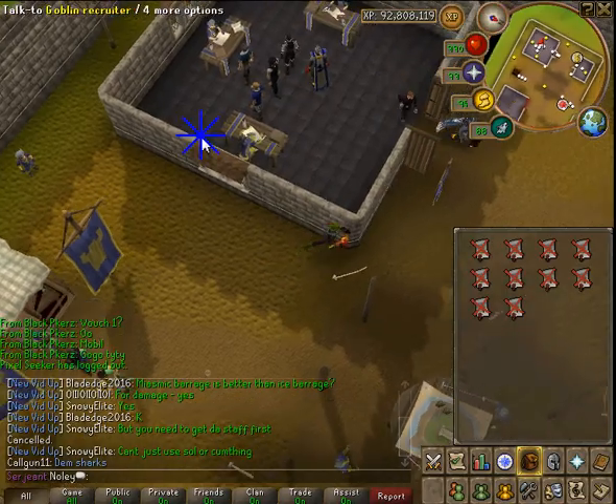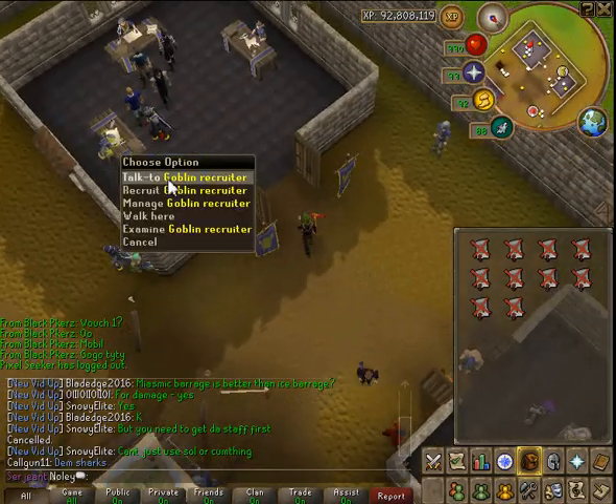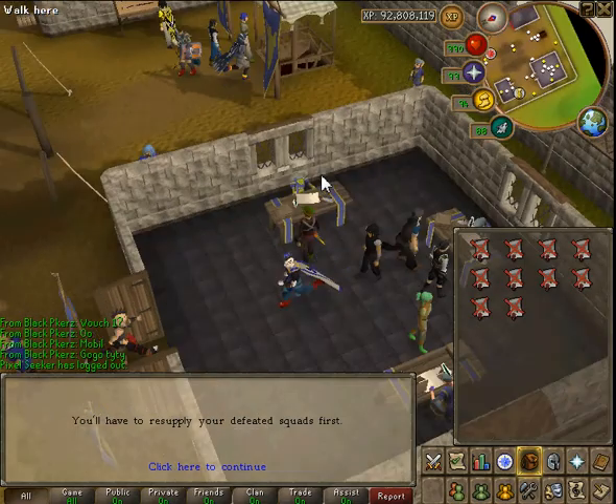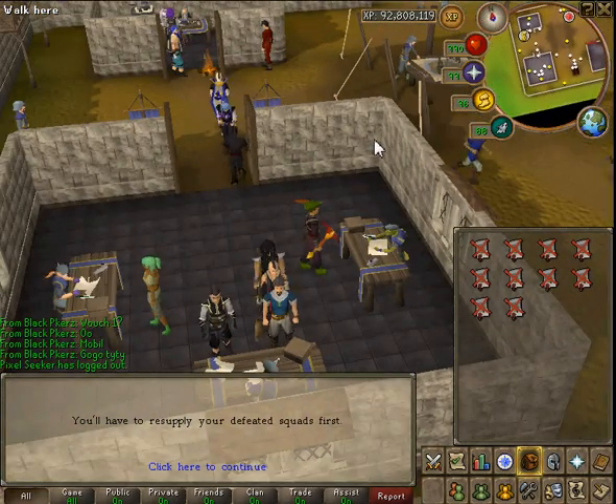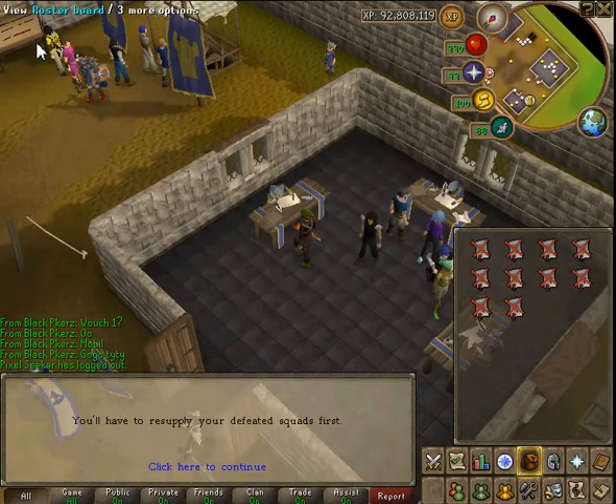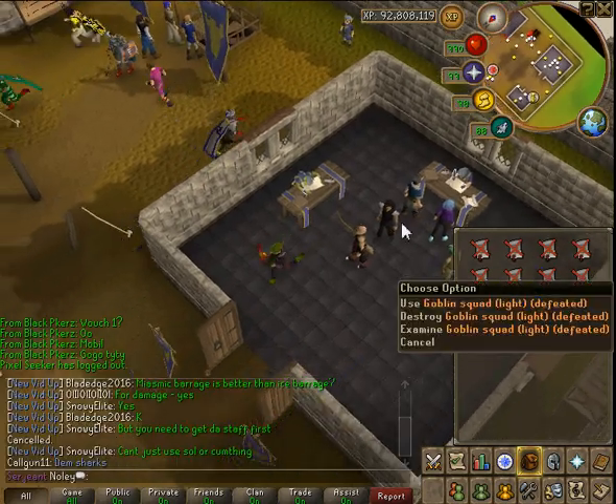We're gonna start off with troops. With troops, for this method, it does not really matter. You just go to Recruit, then this window will open and you just want to click plus 1 through 10, make them Light, and then just buy these troops. You'll get all of these which, by the way, you'll have to manage.